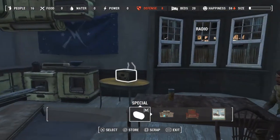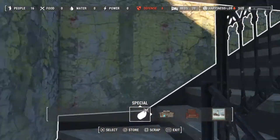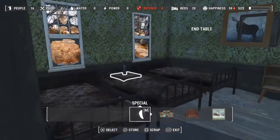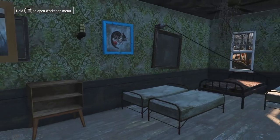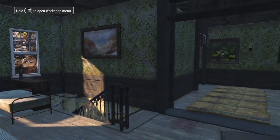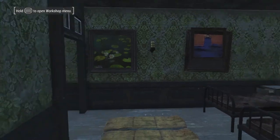Everything's been spruced up a little bit. You can actually see that the walls don't have giant holes in them, which is quite amazing. Let's go ahead and go upstairs — I think that's where we're going to see the largest change. And there it is — a roof! I have wanted a roof at this settlement. I struggle with Taffington Boathouse; this is one of the ones I hate building at. So let's go ahead and look at the build itself. It's kind of sectioned off into two rooms.